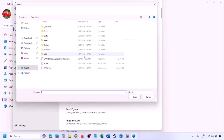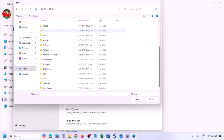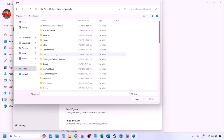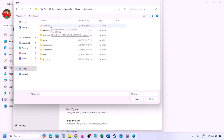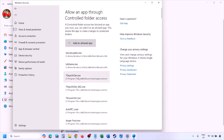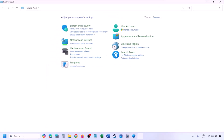Click on Allow an app through Controlled Folder Access, click Yes to allow, then click Add an Allowed App, then Browse All Apps. Go to the game installation folder — open your drive, Program Files (x86), the Steam folder, SteamApps, Common, and then the game folder. Select the game EXE file and click Open. Once the game is added, launch the game and check.